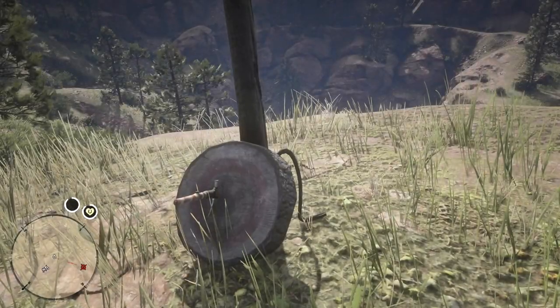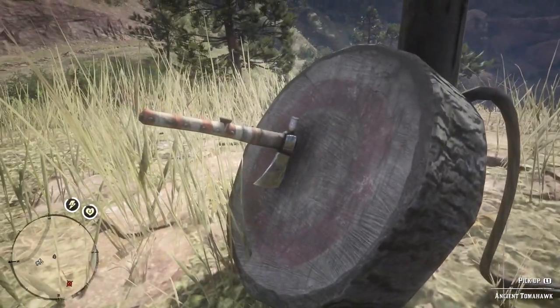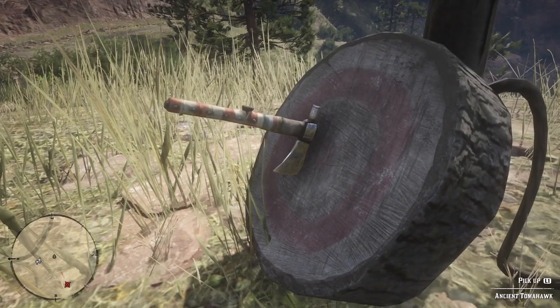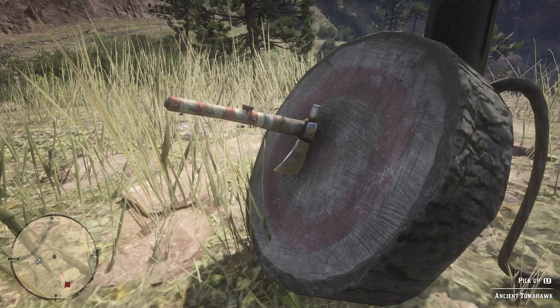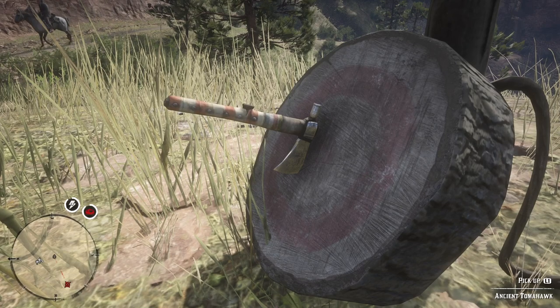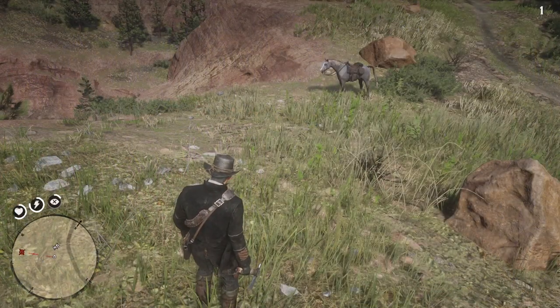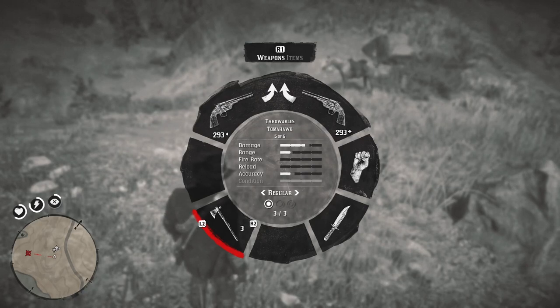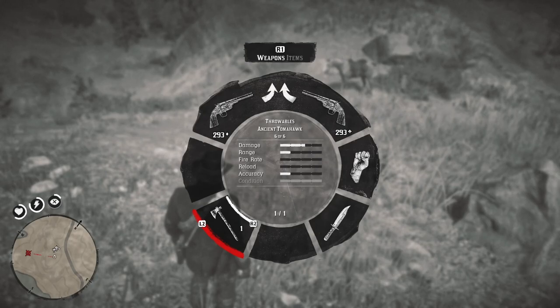We'll take a closer look in first person so you can see what it really looks like. It's a really neat hatchet. The hatchets are nice because they're one of the melee items that you can actually throw and also use as a close combat melee item — they work well in both situations. Now that we have the tomahawk in our inventory, let's look at the damage stats. It's equal with the regular tomahawks, except the regular tomahawks can be upgraded to go a little bit farther, but in its natural state it's equal.